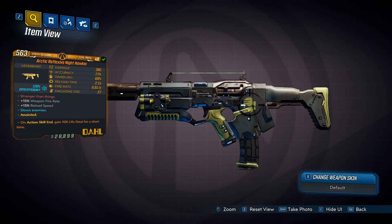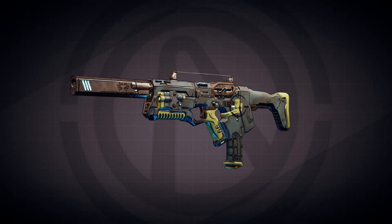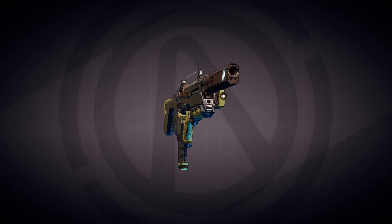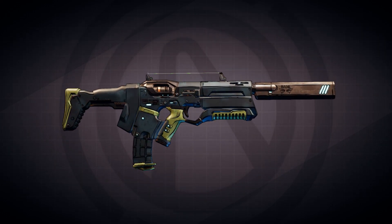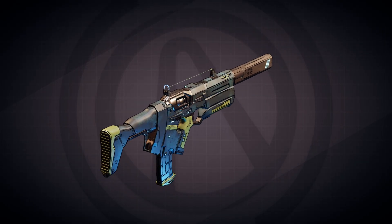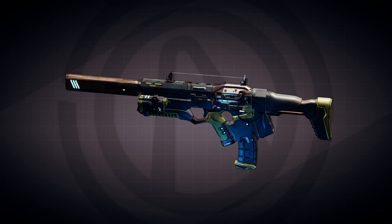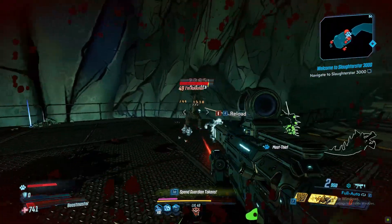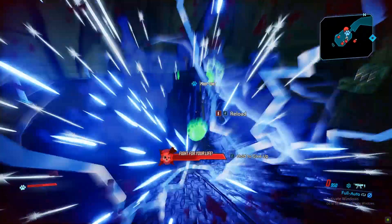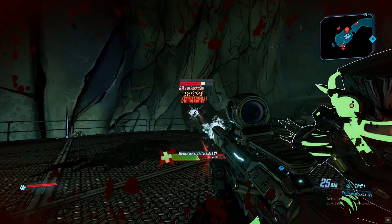And finally, we have the Nighthawkin. As a Dahl weapon, it has a high fire rate and a low magazine size, but faster reloads. Its red flavored text reads as 'Stranger Than Things' — probably an allusion to Stranger Things — because although this gun deals cryo damage, it will also apply fire elemental damage to your target, which simultaneously burns them and freezes them. Strange indeed.